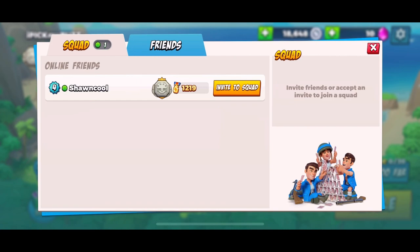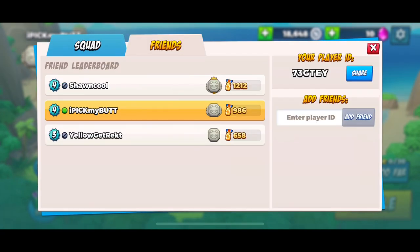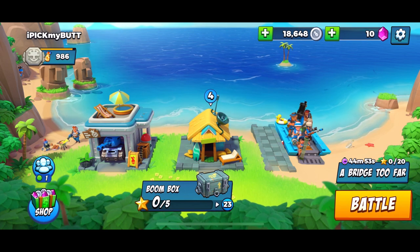Next we have the community tab, where you list all your friends inside the game, and then the squad tab shows the people currently online that you can invite to play with you.